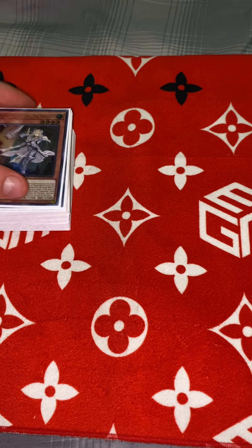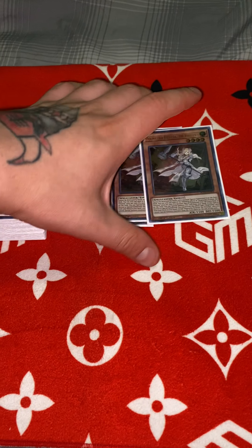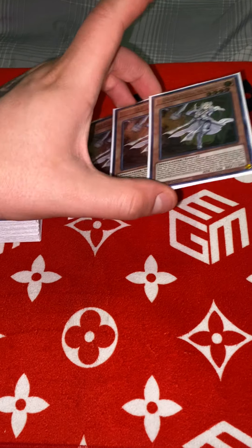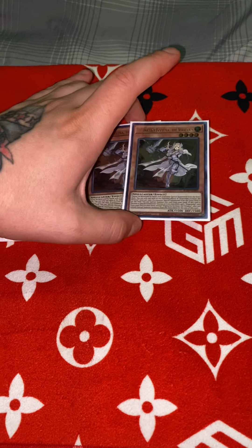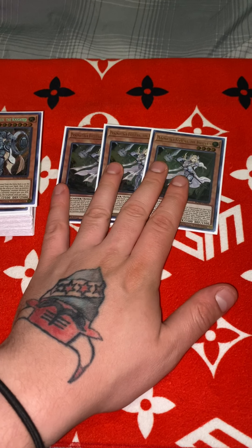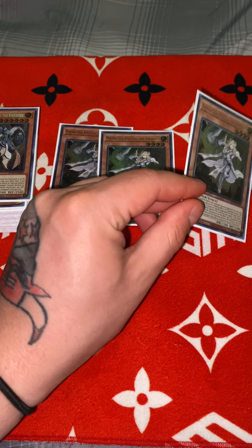We play three Ecclesia. What Ecclesia does is she searches all your Dogmatica cards, and all the Dogmatica cards say they cannot be destroyed by monsters from the extra deck — I'm pretty sure it's by battle. She's a 1500 ATK beater.